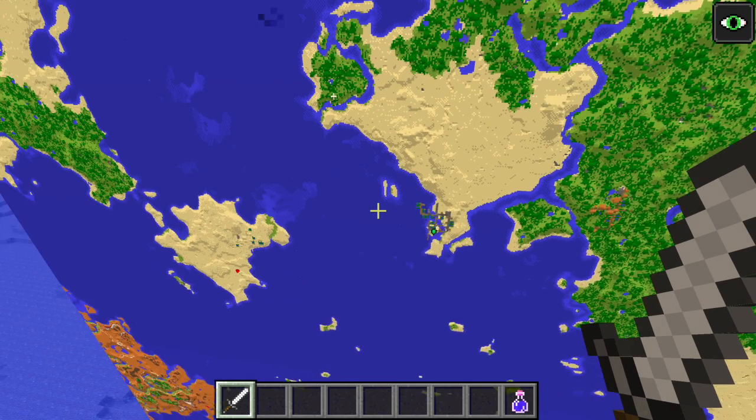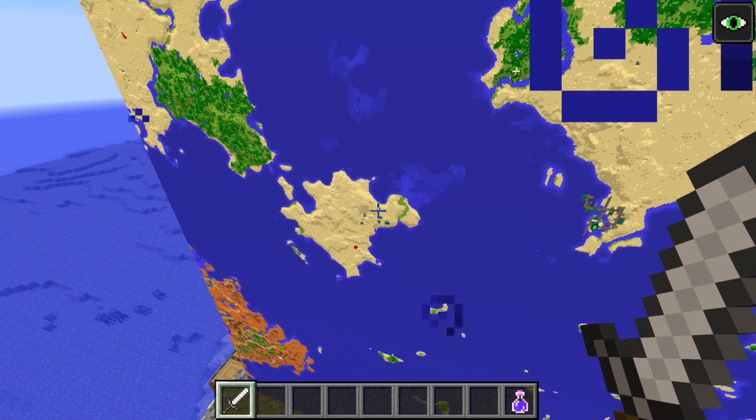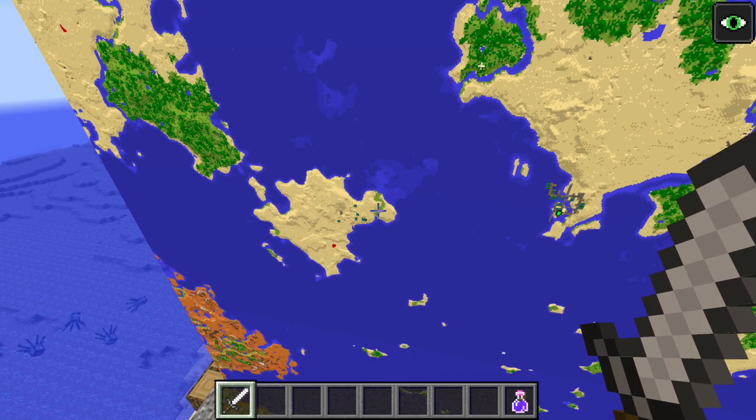Village number three is off to the ocean, to this nice little desert island — you get a third village. Very, very cool.